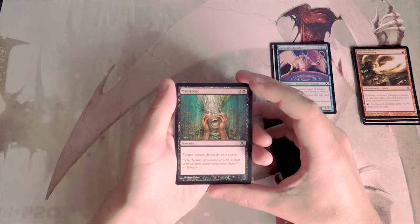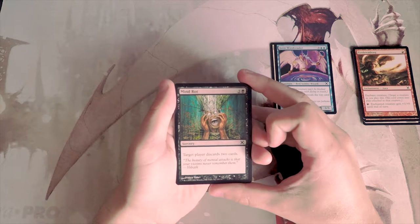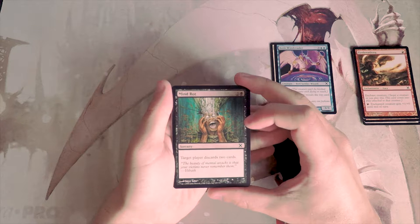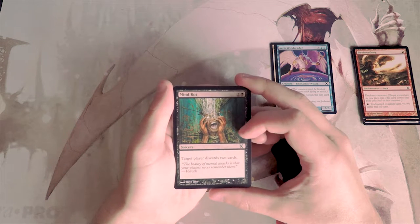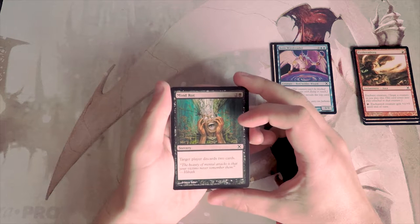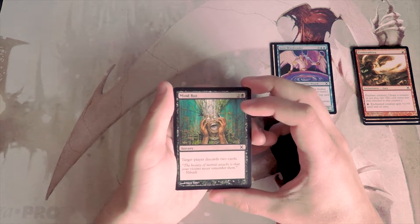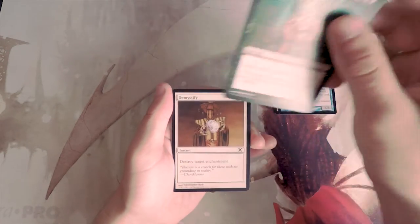Mind Rot is a sorcery for two and a black — target player discards two cards. Another very classic card. This is okay filler, not first-pickable by any means. But if you end up in a black deck in a core set where things tend to be a little underpowered, this really isn't terrible. It's going to be a slower format, so you can hopefully discard some useless cards. If you time it correctly, you can really hurt people off the discard.